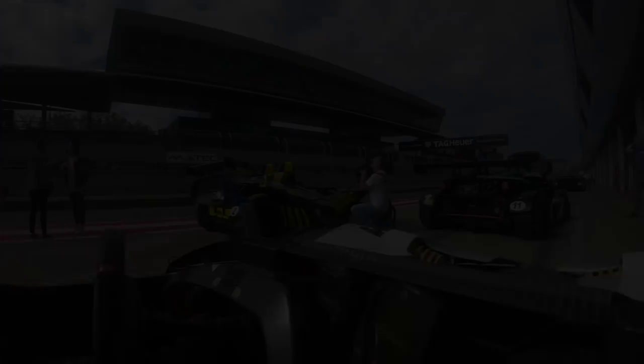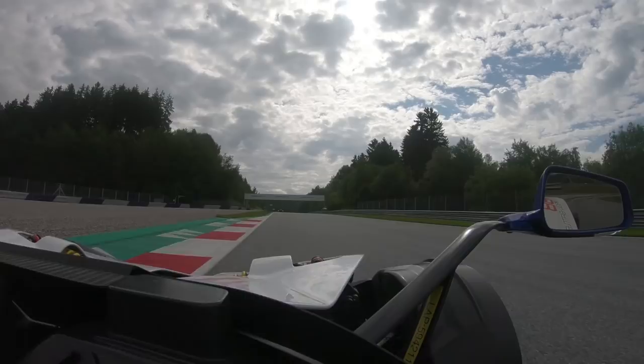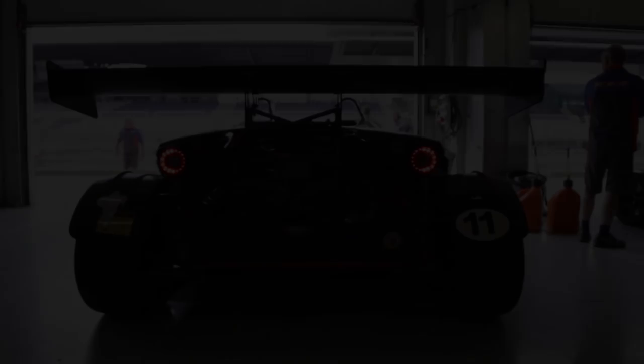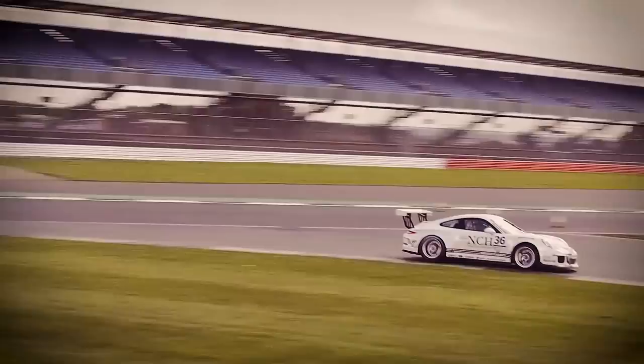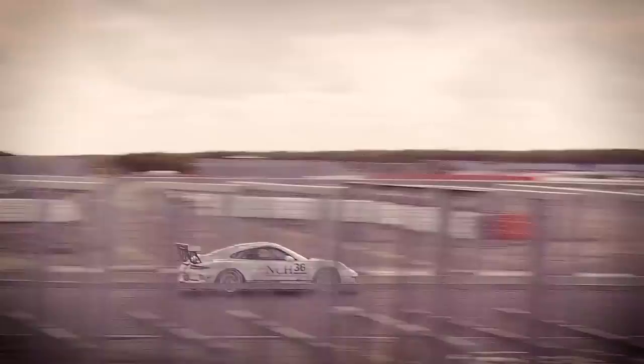Cars designed for tracks will always have stiff suspensions, helping them keep their tyres in contact with the ground and ensuring traction is not lost in corners through tilting, while maintaining a consistent ride height. This is an important characteristic for vehicles like the Crossbow, as its undercarriage forms a significant part of its downforce generation through its rear diffuser. It's also important to maintain a low centre of gravity to minimise the rolling effect. The one drawback of stiff suspension is ride comfort — I was in the passenger seat of the Crossbow for a couple of laps and boy do you feel every bump.